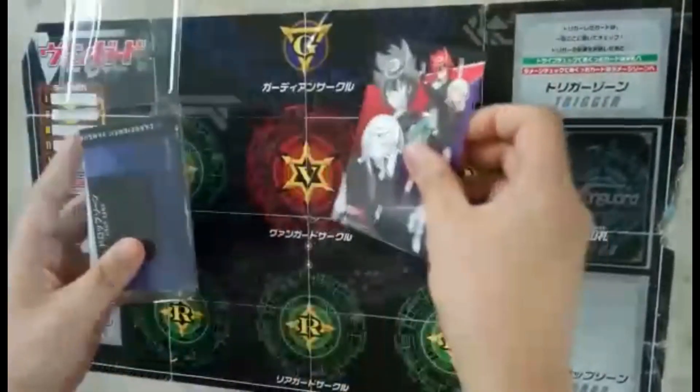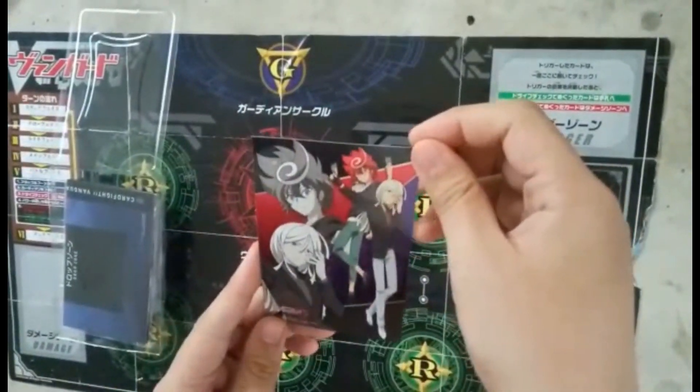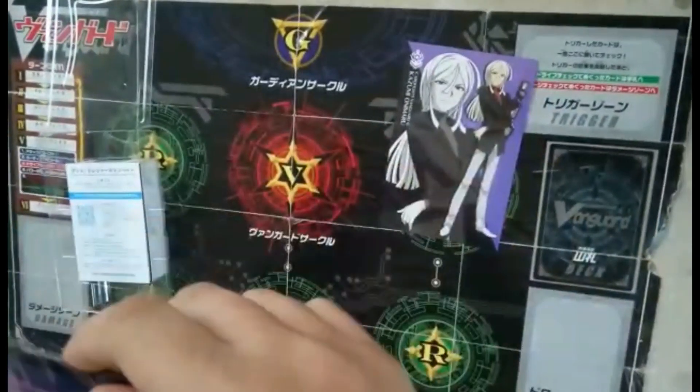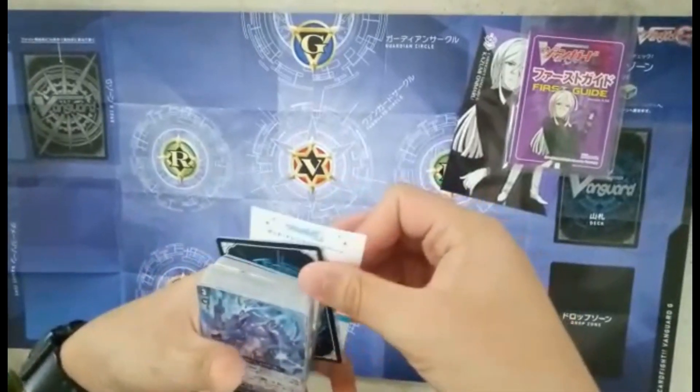Inside the box we get a poster — a very cool poster of Chrono, and Kazumi behind it, just Kazumi. So cool. And then you get a guide and a playmat.